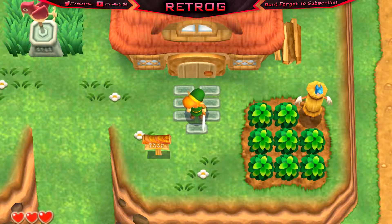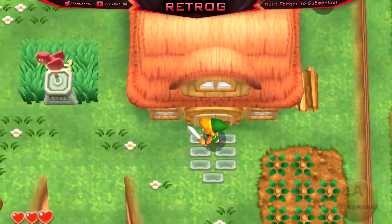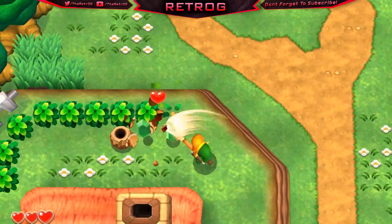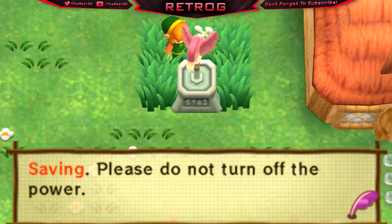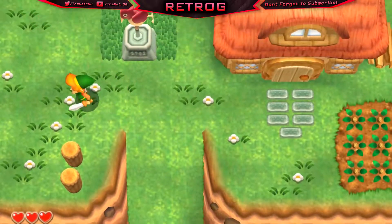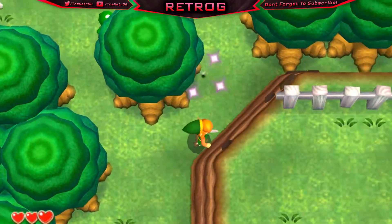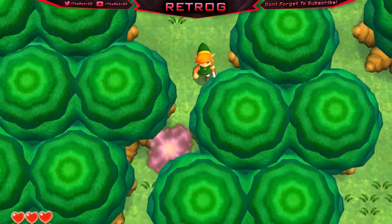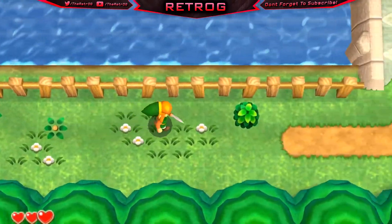First thing I want to do is check my items — and the bracelet's not in there. Interesting. We got heart pieces, we got rupees. Let's go ahead and save here as well — I don't want to go through that entire cutscene again. So we're going to head down to the castle. Is there anything hidden in this ground? Yeah, we got some regular rupees. I'm not going to bother with these enemies — we gotta go, we gotta get to the castle. I'll only cut through here to see if there's anything good, which there isn't.